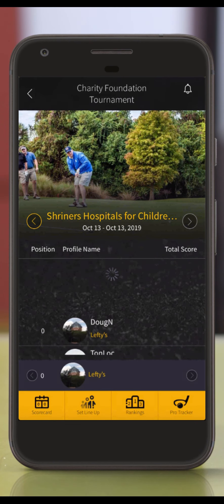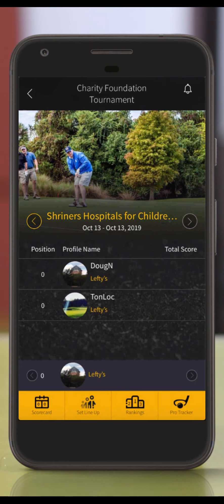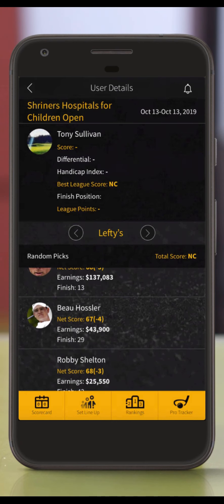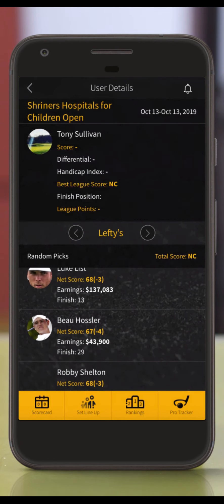You may need to pull down the list of tournament entrants to refresh the list to see your lineups. This screen will update every 15 minutes once the tournament begins and scores start pouring in. You can click on any team to view their lineup details. These details will show how they played golf on the top half of the screen and their pro picks on the bottom part of the screen.